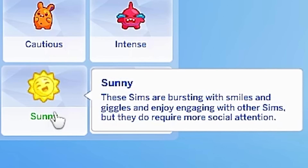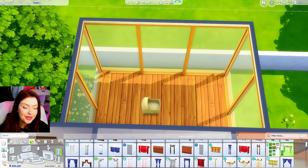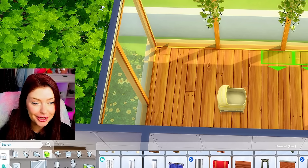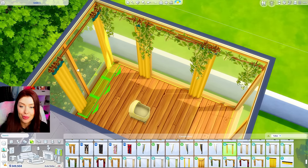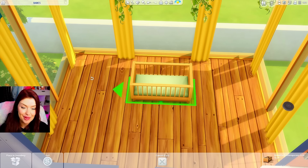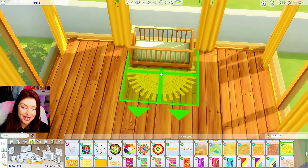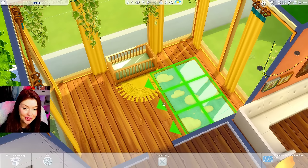Let's move on to the next room. That bedroom has the most windows, so I think we should make a sunny bedroom — they're gonna have the best view of the outside. This is gonna be our sunny baby. Sunny sims are bursting with smiles and giggles and enjoy engaging with other sims, but they do require more social attention. Low-key the one I'm most excited to make. Our main color is going to be yellow and the theme is going to be very summery — really bright and cheerful. These curtains from City Living kind of go behind the plants I just placed.